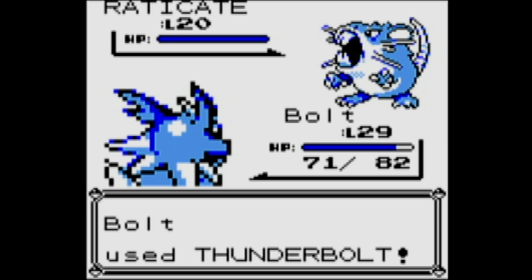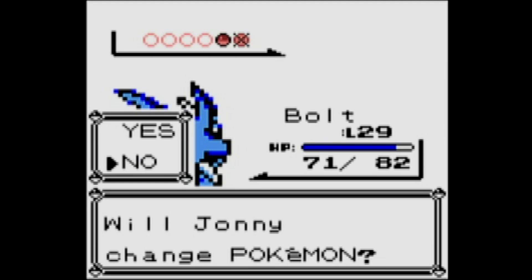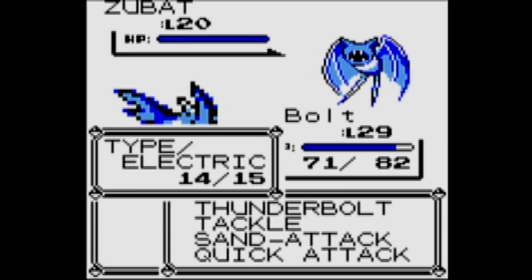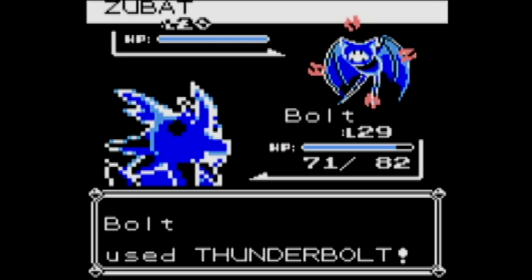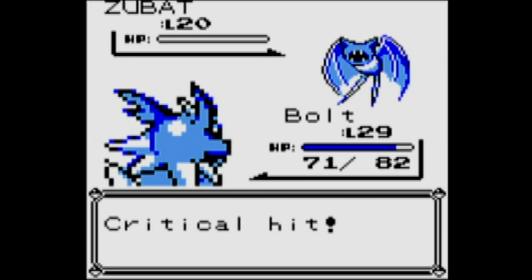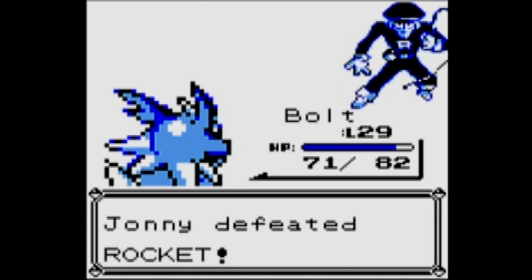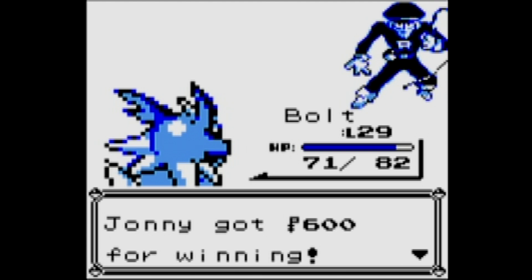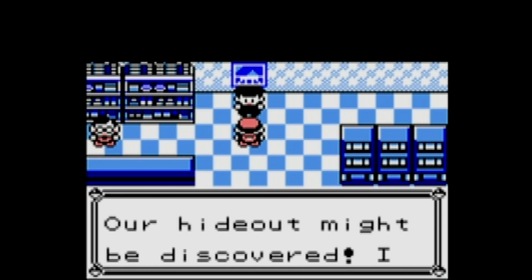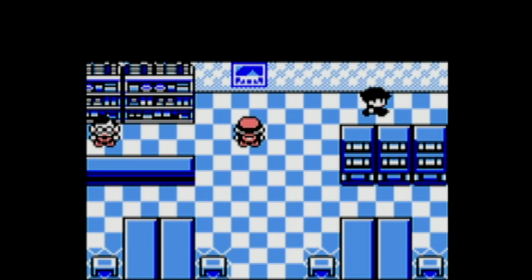You're going to notice that the Rockets in this area do have a lot of the same Pokémon. I'll show off the unique encounters, but I'm going to end up skipping most of the battles in here simply because it's just going to be the same Pokémon over and over again. You're going to see a lot of Rattatas and Raticates, some Zubats, some Drowzees and Sandshrews, a few poison Pokémon like Grimer and Koffing, but beyond that it's about the same thing.